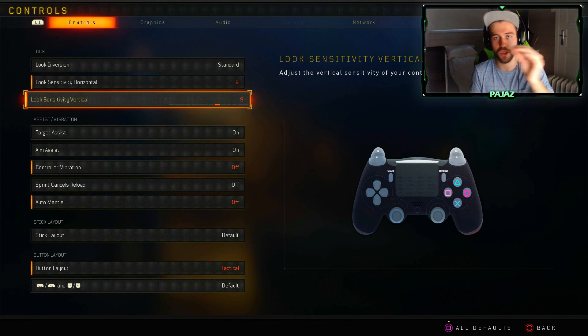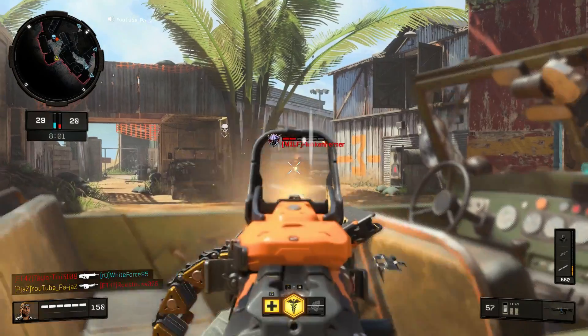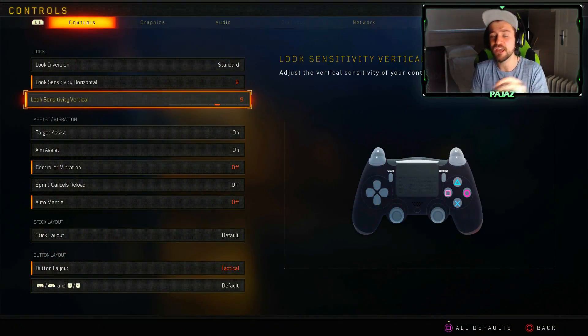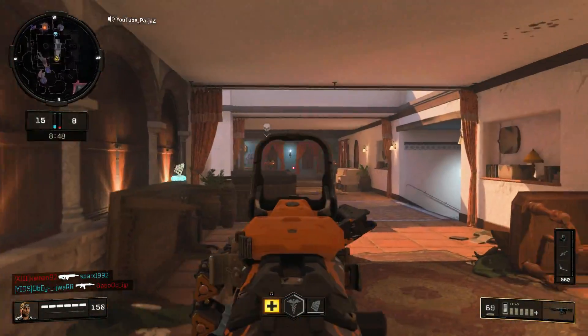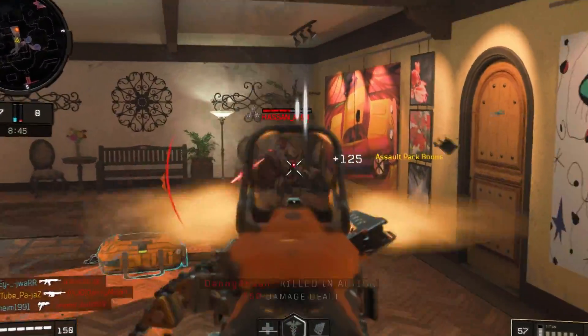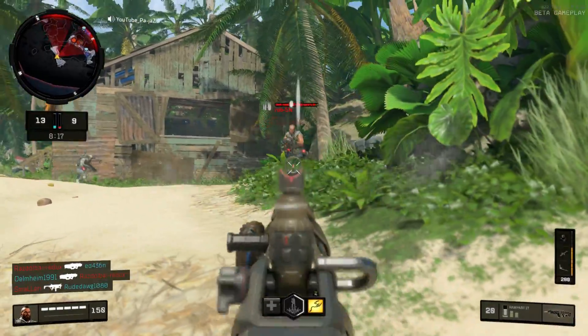The reason I'd recommend a higher sensitivity for close-range play is because you want to move your aim very fast from target to target and turn around quickly. But at very long ranges where you need accuracy and you'll get flinched, it's pretty hard to keep your aim on target with a very high sensitivity. A lower sensitivity like 5-5 works well if you like tactical rifles, LMGs, or ARs. If you play competitively, accuracy is key, so 5-5 is probably best. For something in between, try 7-7. I play on 9-9 because I'm always up close and aggressive.